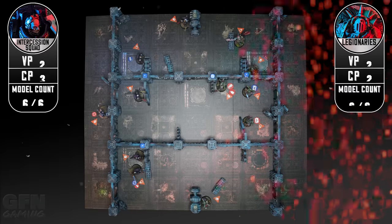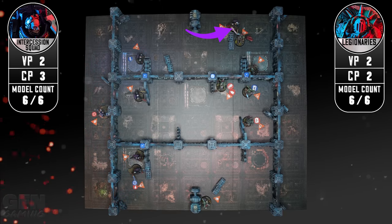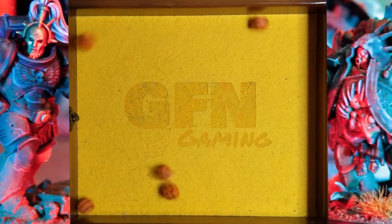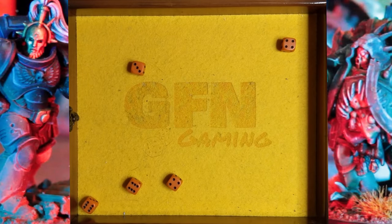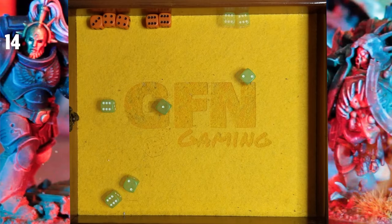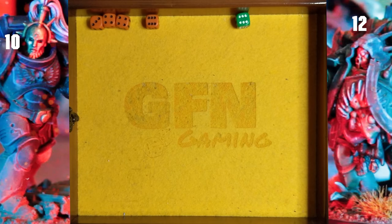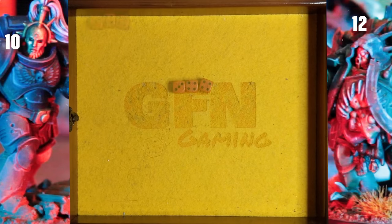My opponent has the initiative and I realize I've pressed too far forward with my balefire acolyte - he is in range of an assault intercessor and my opponent charges in. The assault intercessor gets five attacks hitting on threes with a reroll from Assault Doctrine, ending up with two crits and three hits. The balefire acolyte's no slouch - five attacks hitting on threes, and any crits cause two mortal wounds. It's a pretty abysmal roll but there are two crits so that's four mortal wounds before we start. The assault intercessor parries as do I and three normal strikes go through for three damage because of mutagenic flesh.